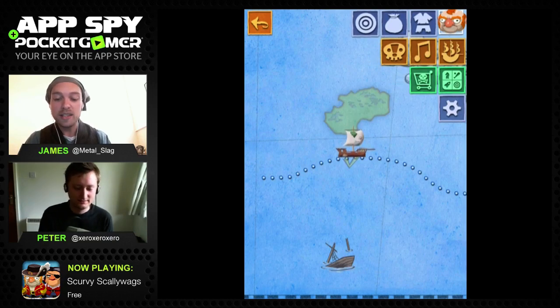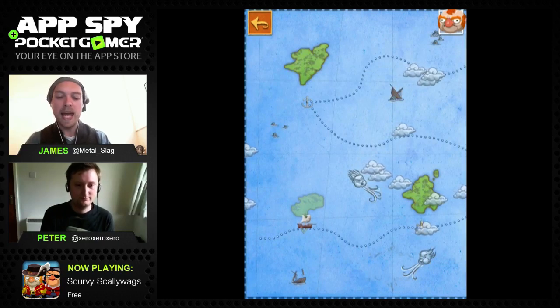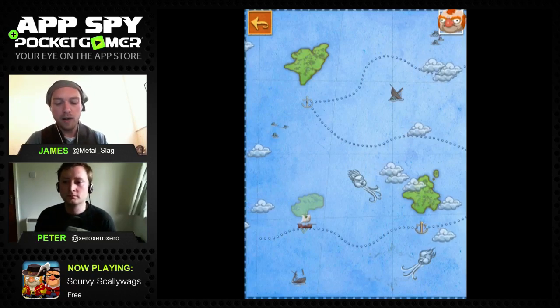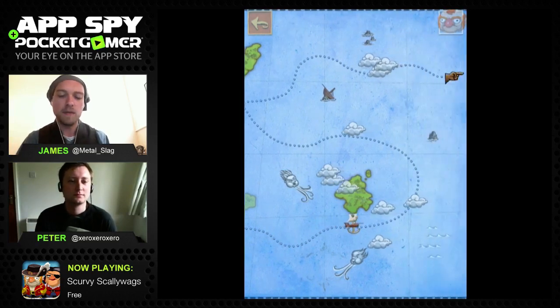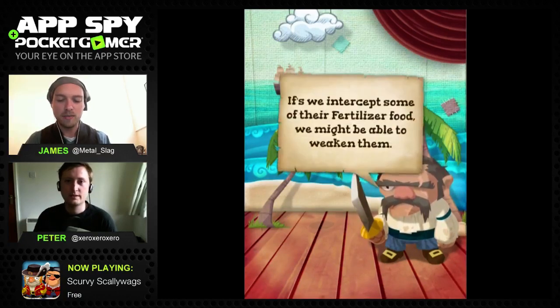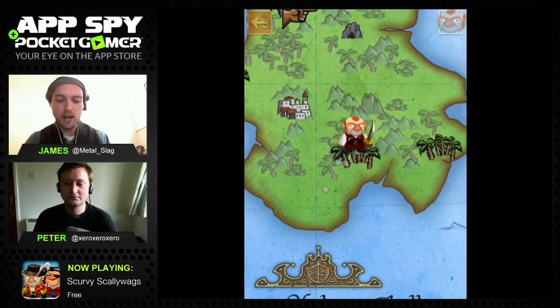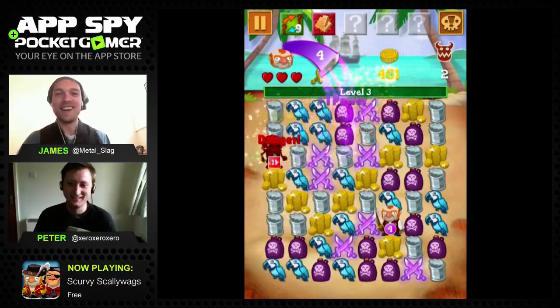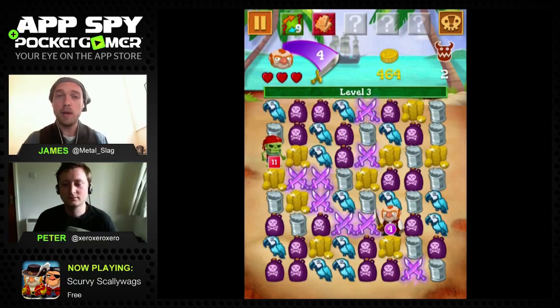I'm on a map screen now with linear progression from bay to bay, cove to cove, fighting bosses and leveling characters - it's more than your average match-three game. I'm sailing my little pirate ship along. It's probably free to download on iPhone and iPad. So there's another alternative pirate game - Scurvy Scallywags.